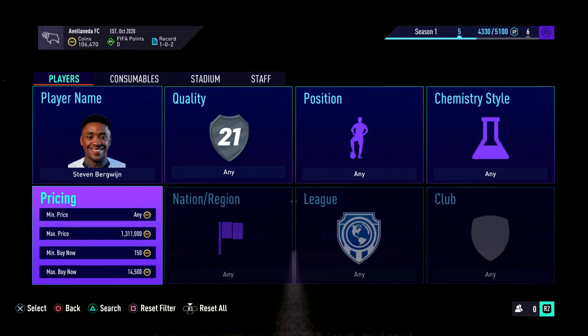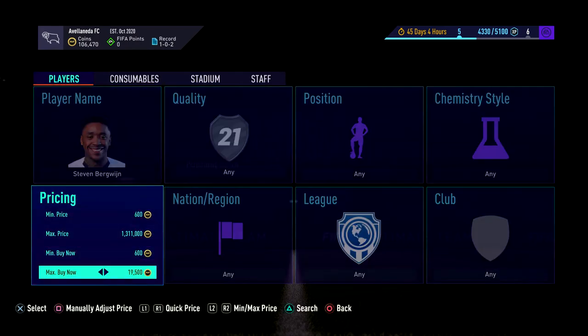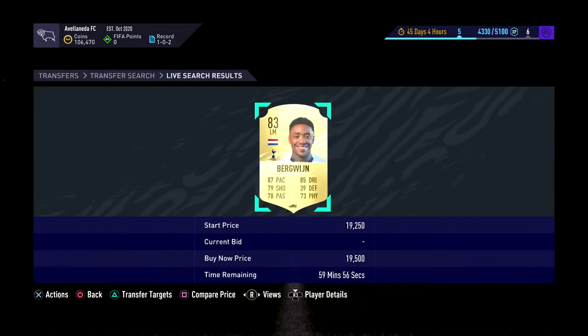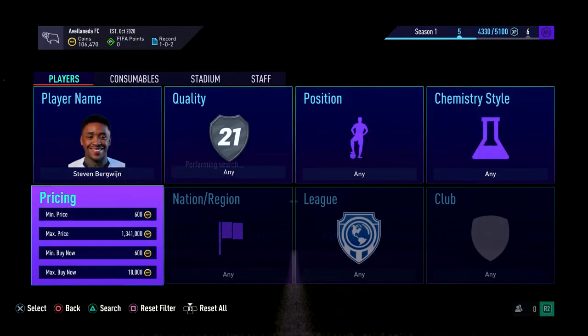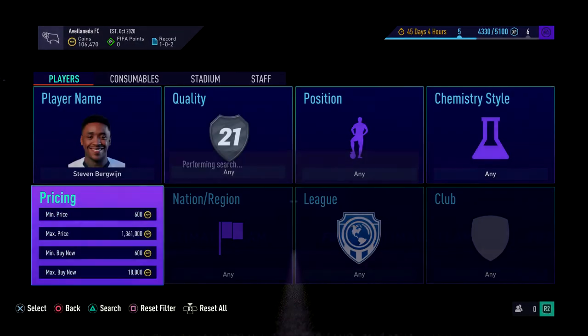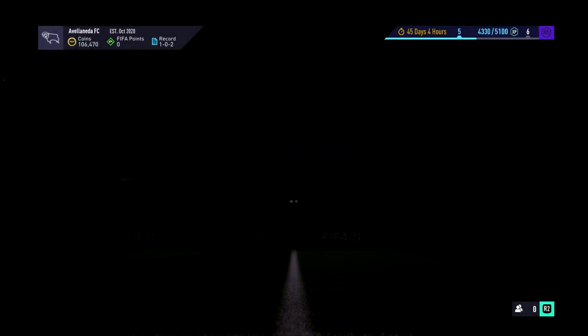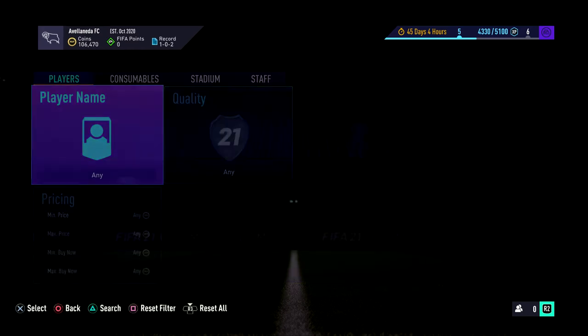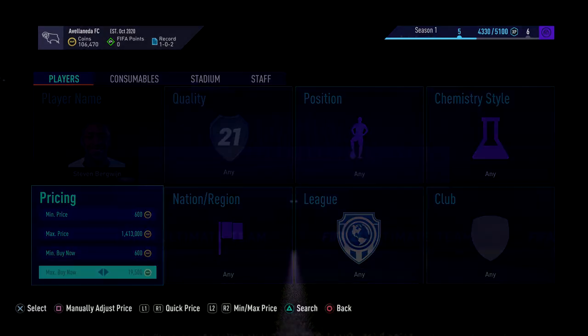There are players like Bergewin who is another option. He's dropped quite a lot — he's sitting at around 19,750. So if you go in at 18k on him and just sit and search, at 1 p.m. you're seeing bids around 16,500. If you're doing this at 3 or 4 o'clock at night, it's going to be around 15,500. He's a decent one. We couldn't quite get him at 17,500 there. Let's check he is selling at 19,750 and not getting spam listed — yeah, he keeps going down with spam listings.